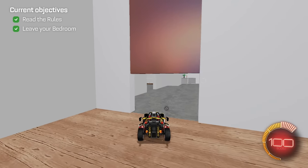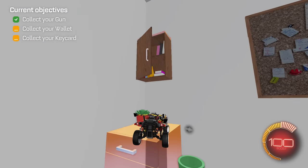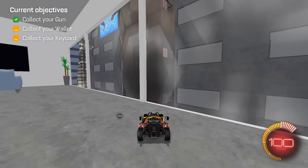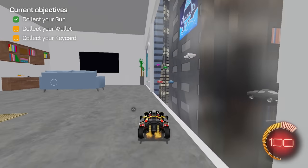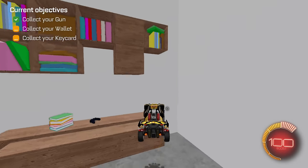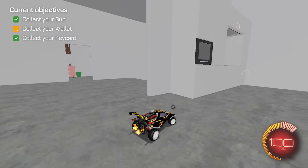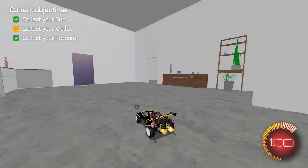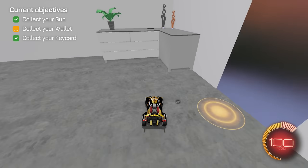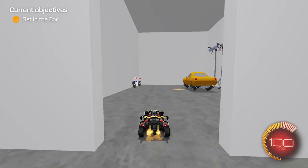I guess we leave the bedroom. Collect your gun, wallet, and key card. I see a gun — I collected the gun. Is this my apartment building? We got flying cars! Is that a wooden car? We got a TV. Where's the wallet — maybe the front door or something? Got a sink and everything, it's a nice little apartment. A bathroom — two toothbrushes. Got a wallet! All right, are we good to go? Enter the garage. Yo, my new whip — look at these wheels!